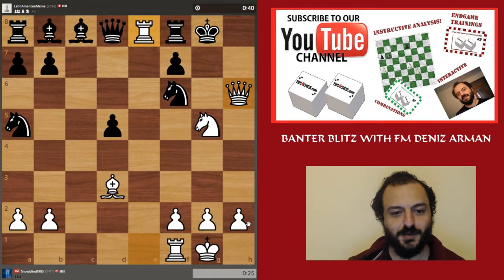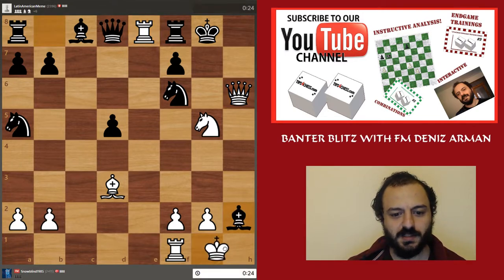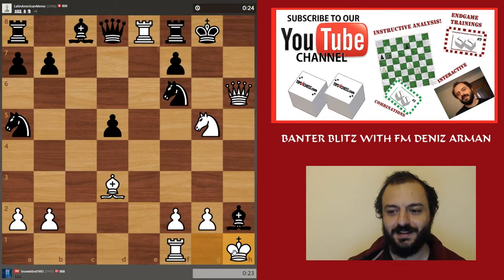I think bishop H2 could be a move to think about now. But after king H1, I don't really see any good continuation. Well, if this is working, then this must be double exclamation point. Bishop H2 — my opponent is aware of the danger.